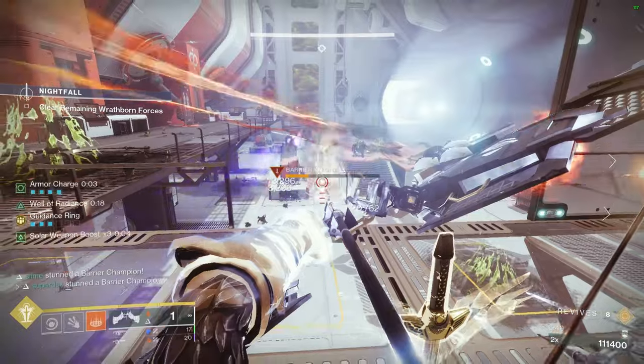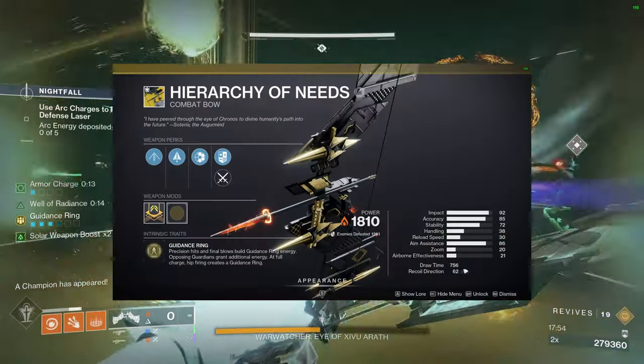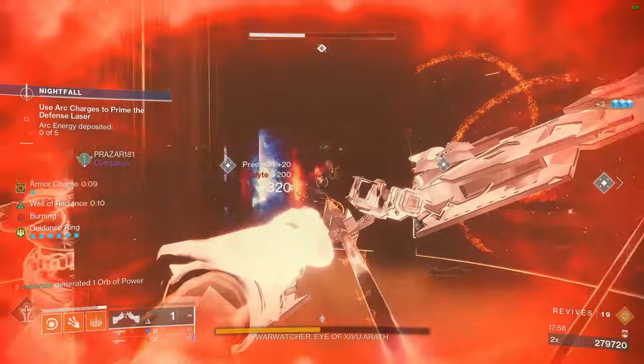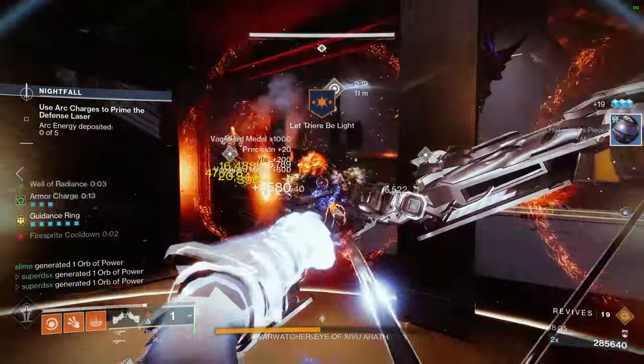The exotic weapon for this build is perfect for standing in one spot and dealing solar damage in GMs — that being Hierarchy of Needs. Its exotic perk creates rings from precision hits and kills which boost damage, and the catalyst also boosts reload and draw speed, which I highly recommend because it makes a big difference.